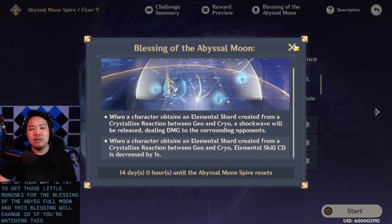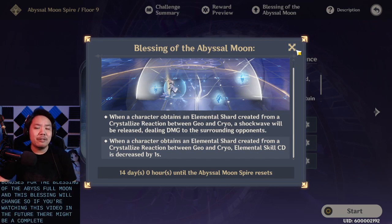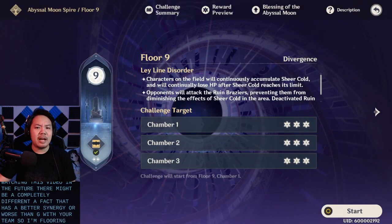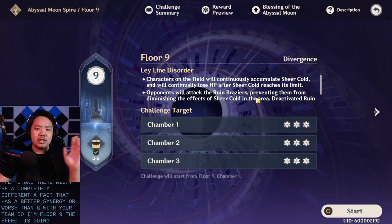This blessing will change, so if you're watching this video in the future it might be a completely different effect with better or worse synergy with your team. On Floor 9, the effect is going to be Sheer Cold.